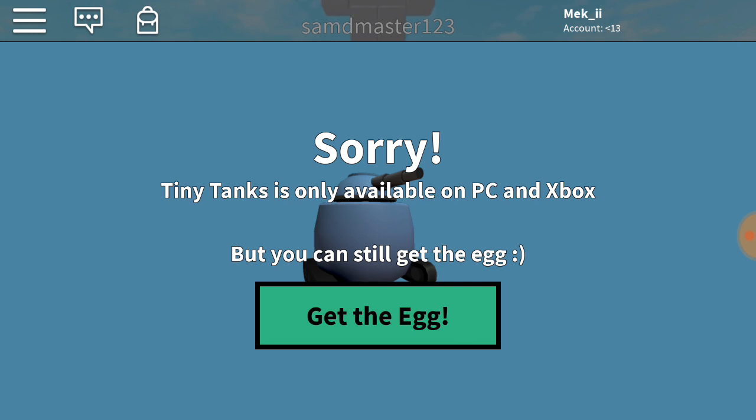So basically if you're on mobile, you guys can get it free. Tiny Tanks is available on PC and Xbox, but you can still get the egg. So once you get the egg, you should be getting the back — so hit the green button.